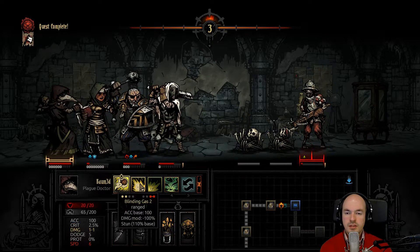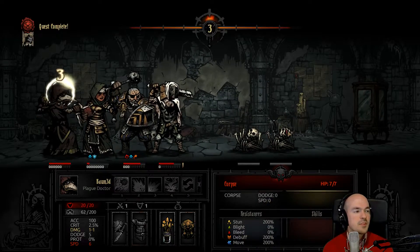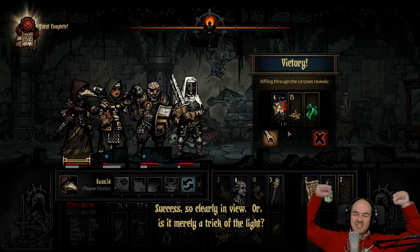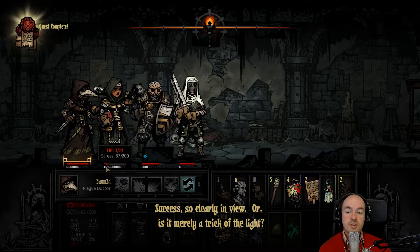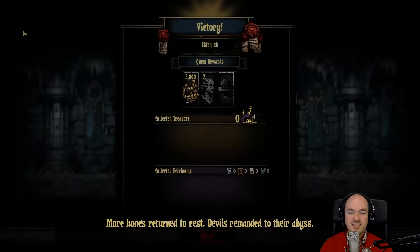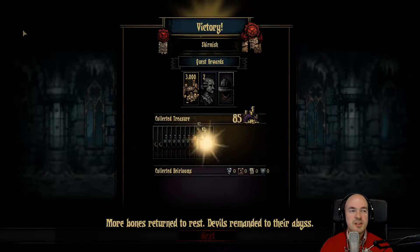Let's get a plague made up for the kill. The Vestal stayed strong — we didn't succeed so clearly in view, or is it merely... Okay, we're out of here. The Vestal is far too damaged, far too stressed — way too dangerous. More bones return to rest. Devils remanded to their own — give me that cash!